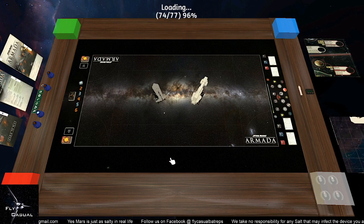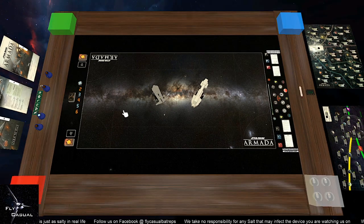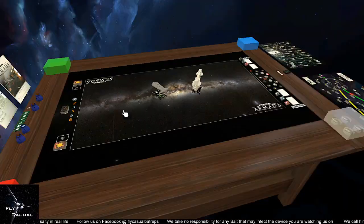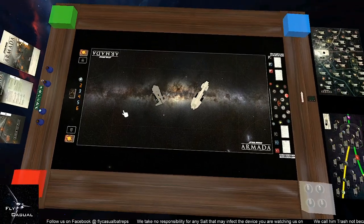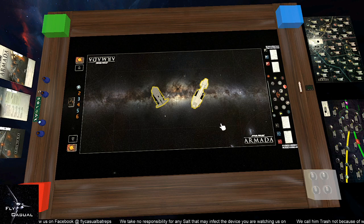And here we go — this is what you start off with. This is the board that you play on. You can see that everything is three dimensional; you can change everything around and get different angles of the game. They've also just added these new ships — the Onager and the Starhawks — but they are not the best rendered ones for now, so we're going to go ahead and delete those.